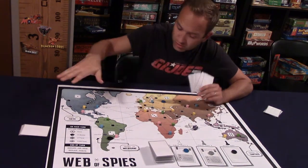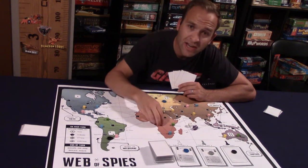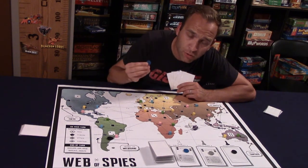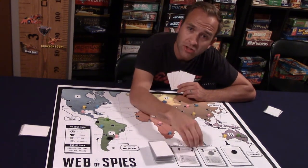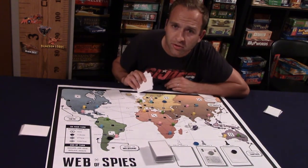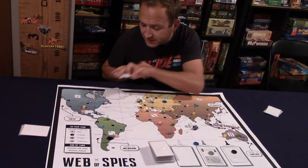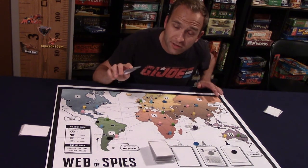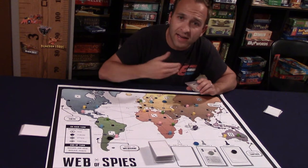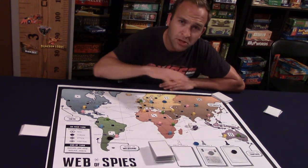These assets are represented by tokens placed on the board. For example, this asset is currently located in Moscow. To add it to your hand, you need to move one of your spy cubes — each player starts with five on the board — to rendezvous with it in that city, then meet the conditions to acquire it. You then put it into your discard pile, not your hand directly. At end of turn, you discard remaining hand cards and draw five new ones. Once your draw deck is empty, you shuffle your discard pile, now including newly acquired assets, giving you a stronger agency each cycle.